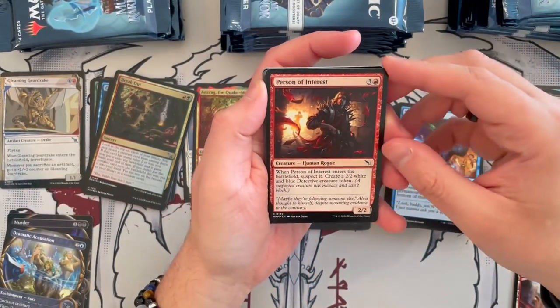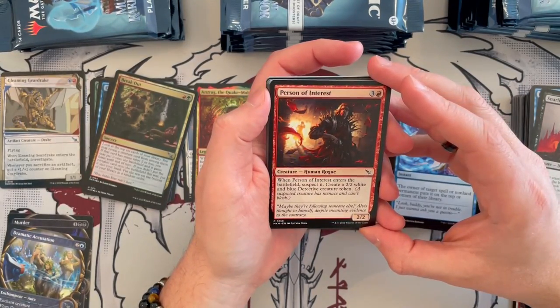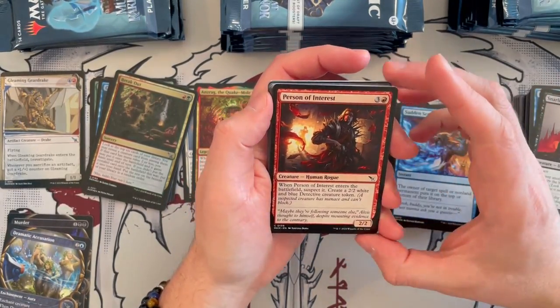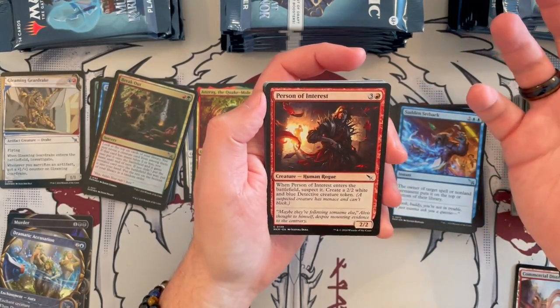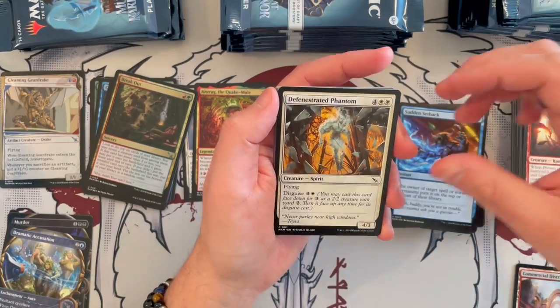Person of Interest is a 2/2 that costs 4, it's a Human Rogue. When it enters the battlefield, you suspect it, and then you create a 2/2 white and blue Detective token — I like this. I like cards that replace themselves. Phantom Interference costs 4, it's an instant, it's blue. This spell can't be countered. Tap up to 2 target creatures and put a stun counter on each of them, and investigate. That can be really, really strong on the right deck.